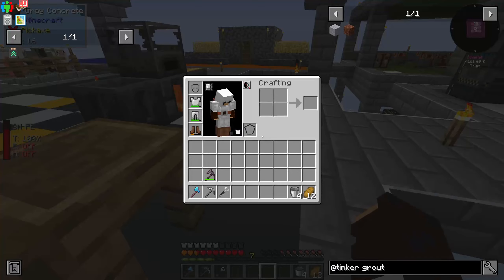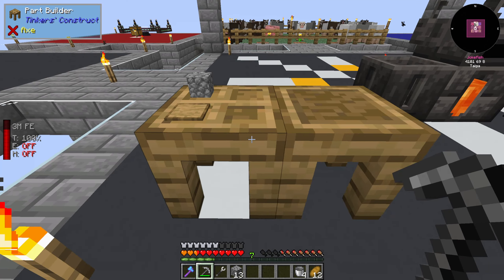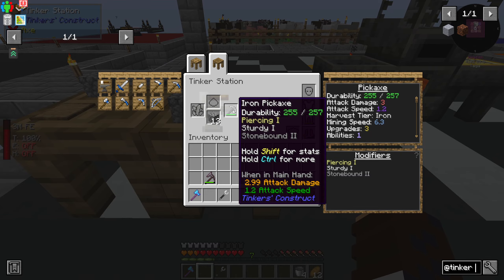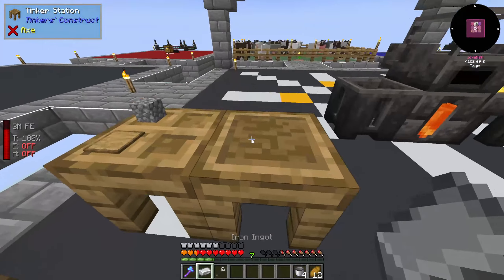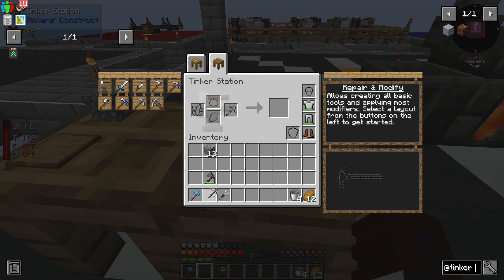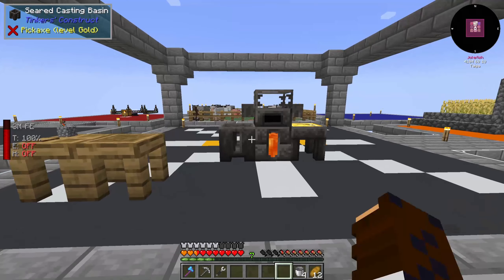The problem we have now is that we can no longer repair the tool with stone — it now only wants to be repaired with iron. So we pick an iron bar, put the iron bar in, put the tool in, and now we repair with iron. It's a bit more expensive but the tool is better, so that's what you need.